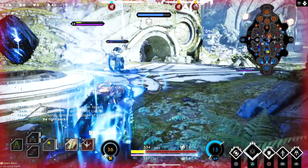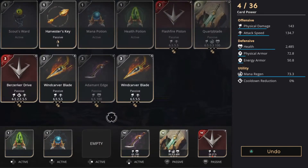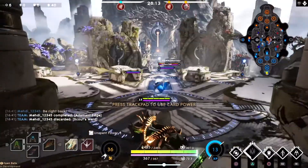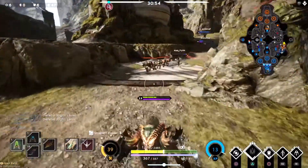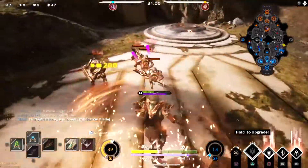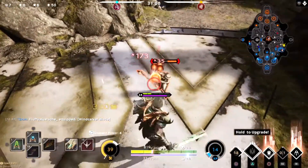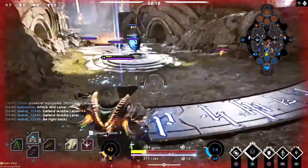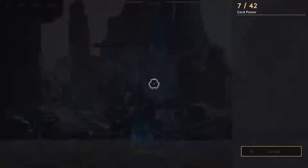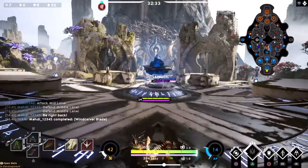I go back to finish off upgrading the Adamant Edge with a single major strike, discard the Scout's Ward, and pick up my first Wind Carver Blade. We jump back into action and get a simple solo kill — really easy, not too much skill involved. I take out a few minions for XP, defend middle lane, then go back with seven points and finish off the Wind Carver Blade with a major kinetic and two strikes.